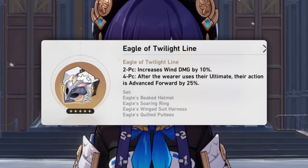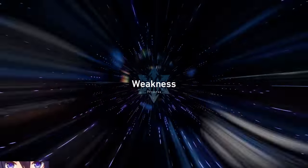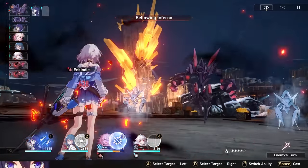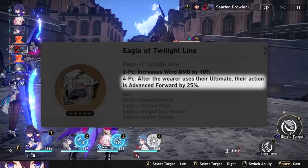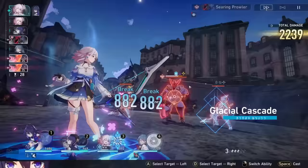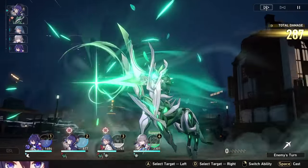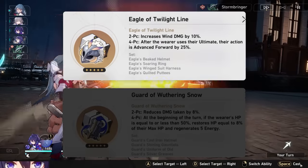Since there is no dedicated set for her, it can look a little confusing, but she actually just wants Eagle of Twilight Line. Pela isn't wind type so the two-piece is useless, but because Pela is a support that wants to use her ultimate frequently, you're more concerned about giving her the best uptime possible for her ult and also generating more skill points. Eagle of Twilight Line moves her action forward by 25% whenever she uses her ult, which means she can get her next ult slightly sooner, generate more skill points, or remove buffs more frequently. There's also the option of Guard of Weathering Snow if your Pela is too squishy.